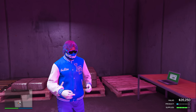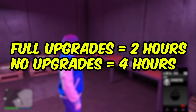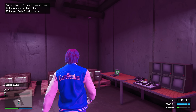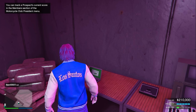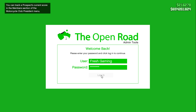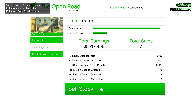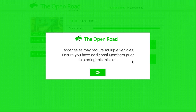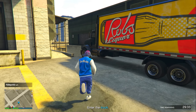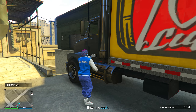You only need to do two resupply missions total to fill your flower farm 100%. Keep in mind it takes about two hours to fully fill, as long as you have all the upgrades. Once your product is full, enter your flower farm, come up to the laptop, log in, and click 'sell stock.' Choose the second option — sell stock to Blaine County — for a farther location but slightly more money.